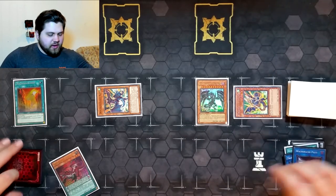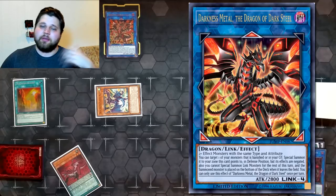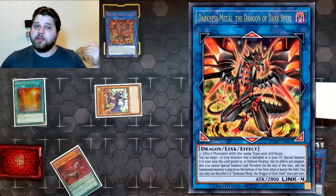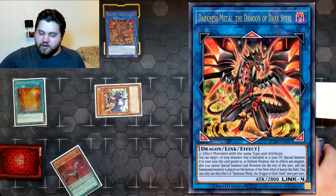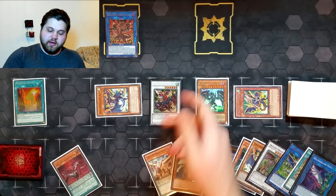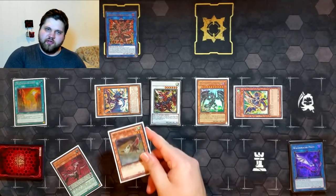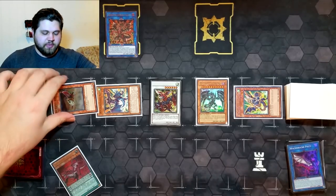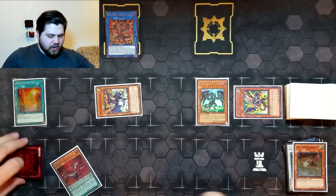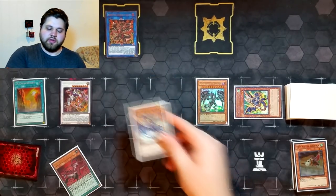Link Pisti and Triple Burst Dragon into Darkness Metal the Dragon of Dark Steel — the Jump promo card coming to Battles of Legend worldwide, effectively another Red-Eyes Darkness Metal Dragon equivalent. Now that the board is open, use Red-Eyes Darkness Metal Dragon's effect to summon Gatorg. Since we linked away with Pisti, we can use Gatorg to add Mist Valley Baby Roc from deck to hand and discard it, special summoning it as a level 2 tuner. Synchro Baby Roc and Gatorg into Crystal Wing Synchro Dragon.